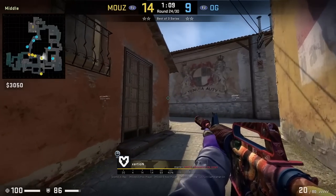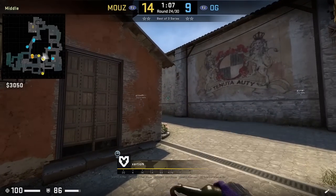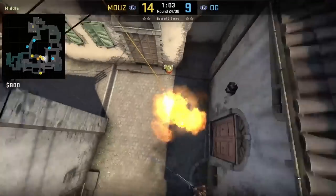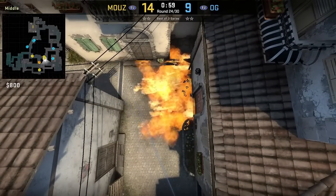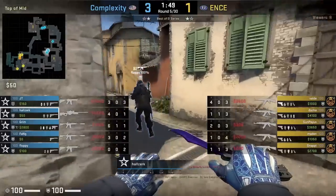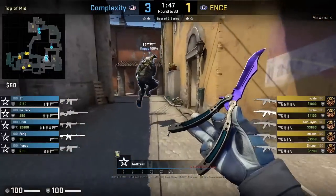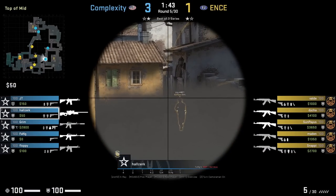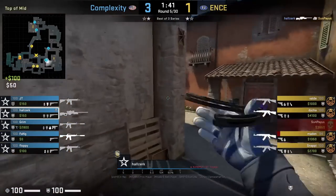Use this molly when taking mid control: stand to the left of the doorframe, aim here, then run throw bind. This molotov covers the left and right side including the cubby. Fang throws the mid smoke at the start of the round, and for Complex, they cross to the left side of mid and boost to see over the smoke — but Halzork spots the player jumping up and kills him.